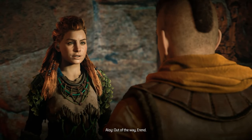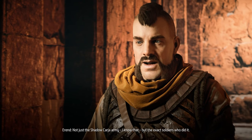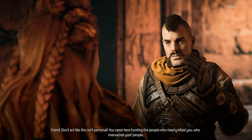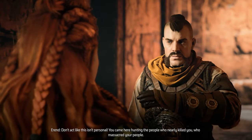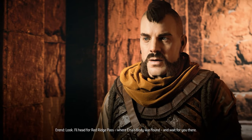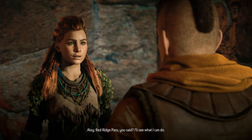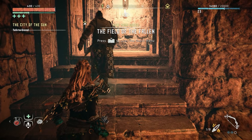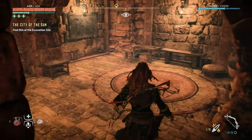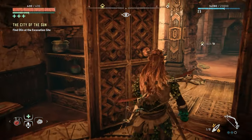Aloy says she should be on her way to find Olin alone - she's faster on her own. But Errand asks her to help him - he needs to know the exact soldiers who killed Ursa. Aloy says that's his war not hers. Errand argues she came hunting the people who nearly killed her and massacred her people - why should she have justice and not him? He'll head for Redridge Pass where Ursa's body was found and wait there. Aloy reluctantly agrees. I feel Aloy is being standoffish - Errand helped us find Olin after all.